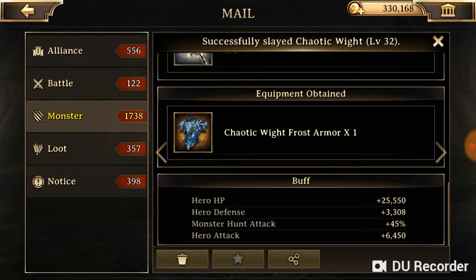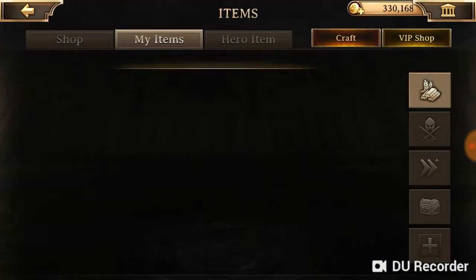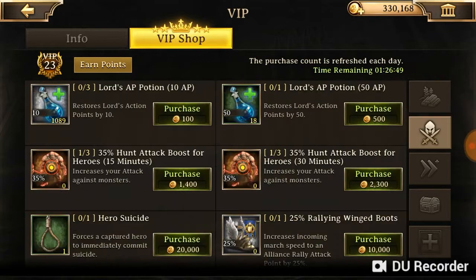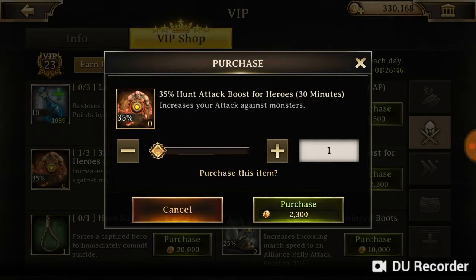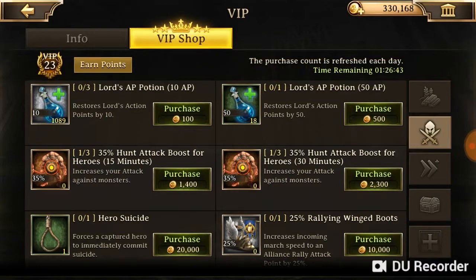I also had 10% monster hunt attack from the lord skills. I'm going to quickly show you in the VIP shop — as you can see, you can purchase this and get about 35% monster hunt attack boost. You can get this when you are at about VIP level 15, and VIP level 15 is not too tough to reach.